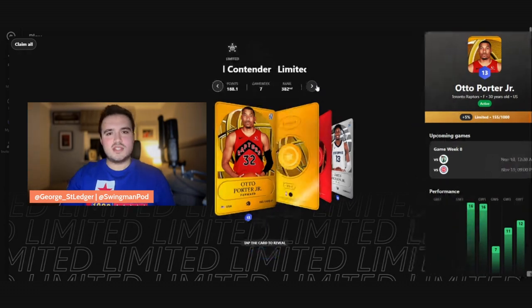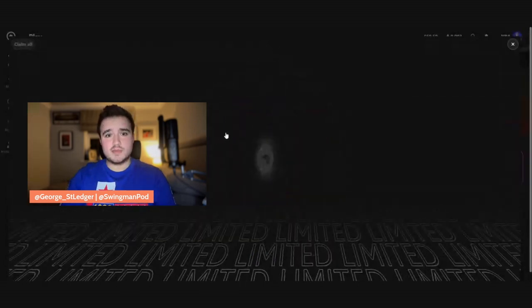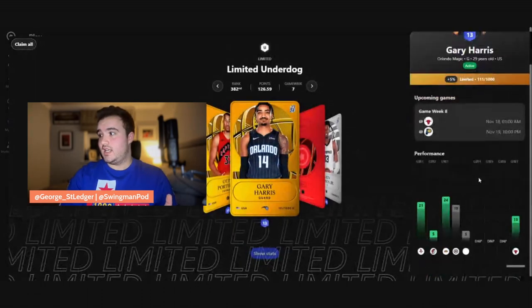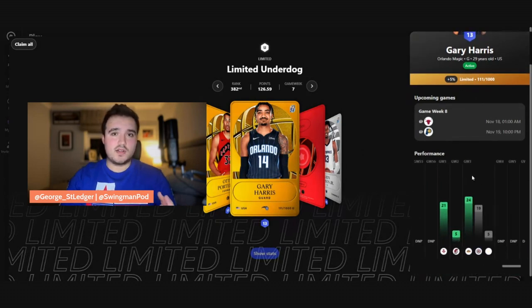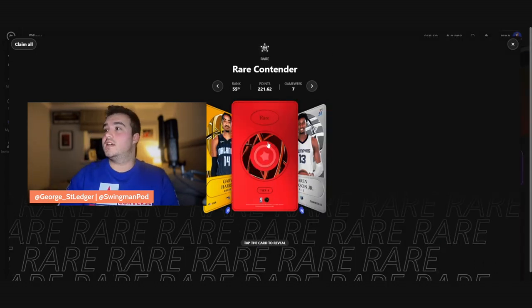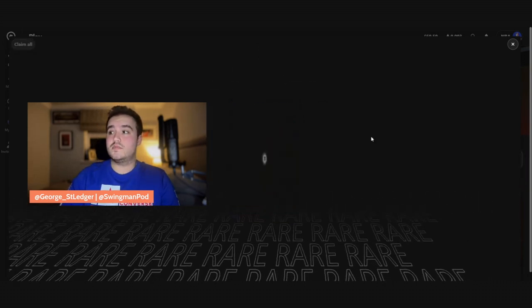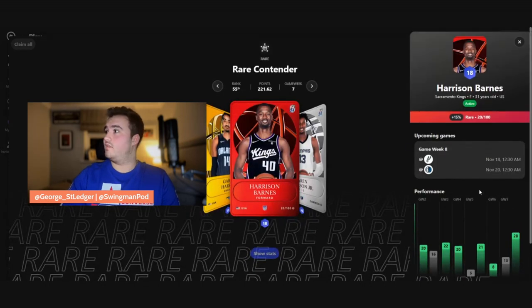The other tier five — it's a bit choppy, bit laggy — Magic guard Gary Harris. He gets minutes, gets solid time. I thought this was going to be like Buddy Boiheim or something. Anyway, re-contender — we came 55th thanks to Damian Lillard. Tier four — no idea who it can be — and it is Kings forward Harrison Barnes. We take a Harrison Barnes; he's okay for me.